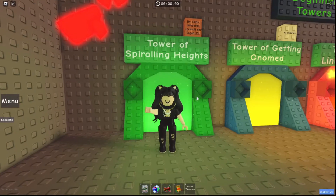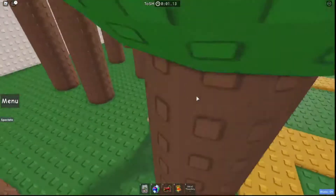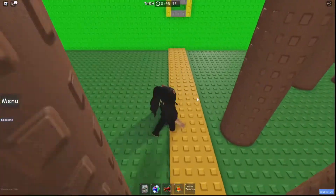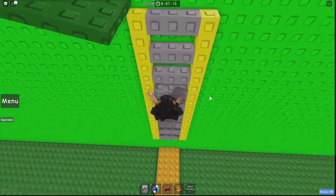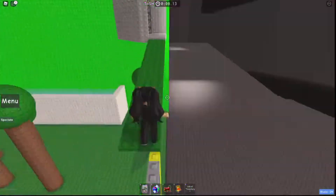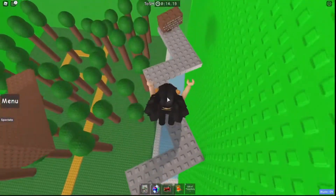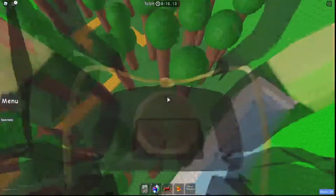Hello people. Today we're gonna cheese the Tower of Spiraling Heights. This is easy for the monthly challenge because you need to speed around the tower in here, and this changes it from a really annoying tower to an insanely easy tower if you just cheese it.